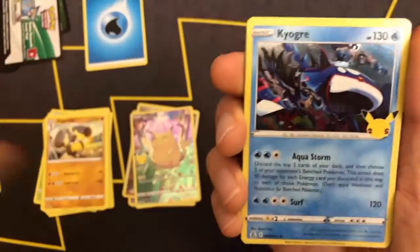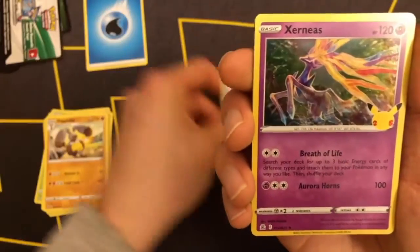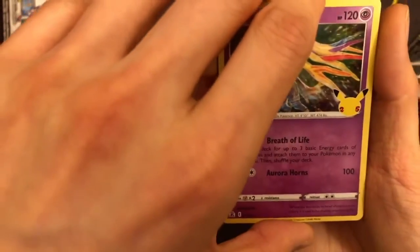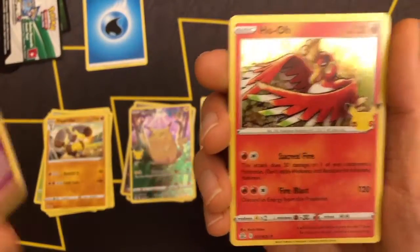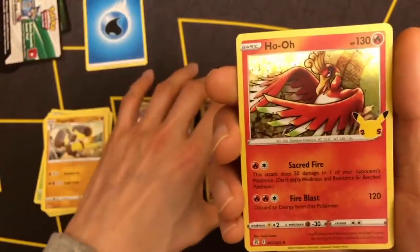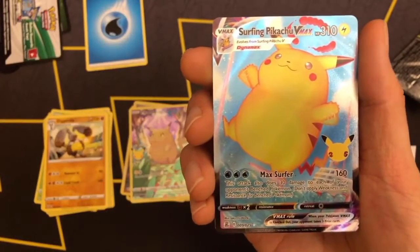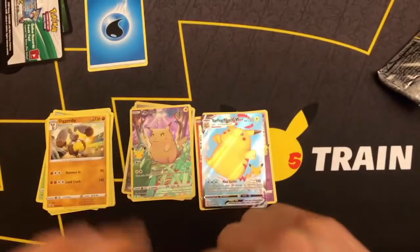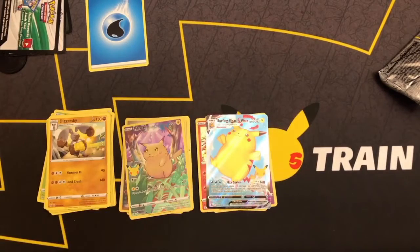We're starting off with the Kyogre. Xerneas. Behind Xerneas we get a Ho-Oh. But behind Ho-Oh we got Surfing Pikachu V-Max. Oh well — at least there's still two more tins remaining.